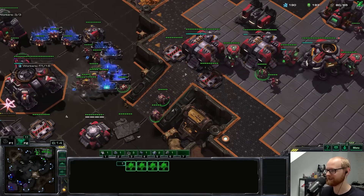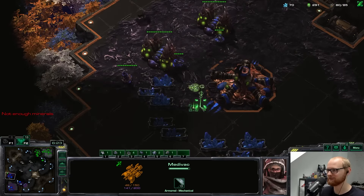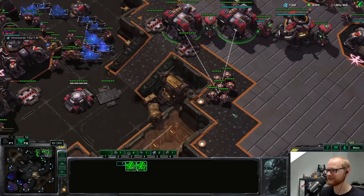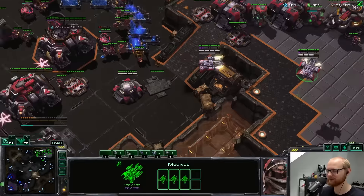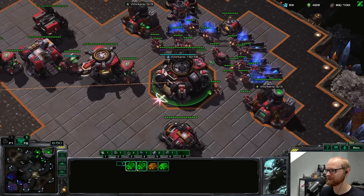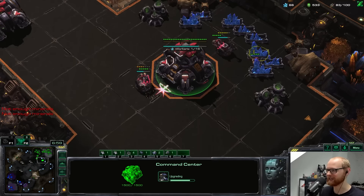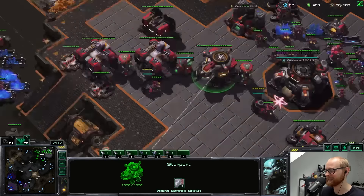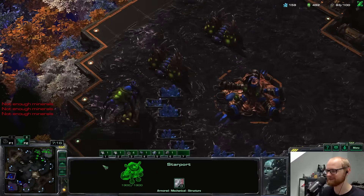If he goes for Mutalisks and we don't scout it, that would be very, very difficult. I'm going to sacrifice this Medivac and try to scout for Mutas. That's a Baling Nest — he does have a lot of gases, which is definitely suspicious. I think I might add two turrets per base. It looks like we're going to get our Planetaries up, which is really nice. We killed a couple of drones, so he's going to be rebuilding those instead of making whatever unit is going to mess me up. My brain is telling me we're going up against Mutas, and I don't have the Ravens this game to help as much against Swarm Hosts as in the last episode. Now we have Drilling Claws — these Widow Mines are going to be very strong.